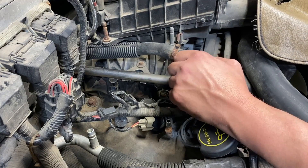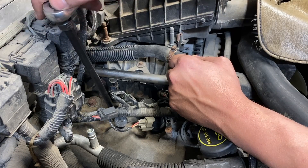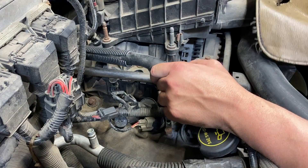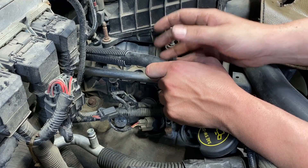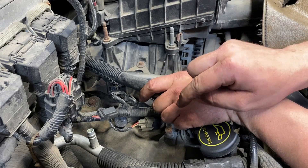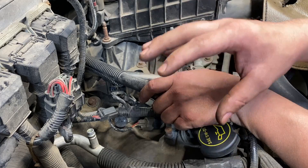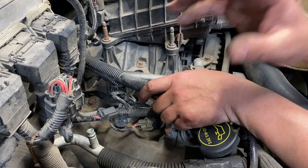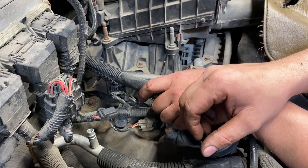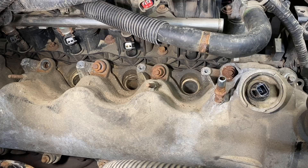For the heck of it, we'll check the spark plug torque by hand — standard 3/8 ratchet and a 9/16 socket. Yep, nice and tight, good to go there. Unfortunately for this customer it's not as easy as a loose spark plug — we need to go into the engine. We're going to pull this right-hand valve cover next, get everything out of the way, and I'll bring you back for the reveal. Once we pull the valve cover off, we're looking for a broken valve spring — that's the best case scenario at this point. If it's not that, we need at least a cylinder head, if not an engine.